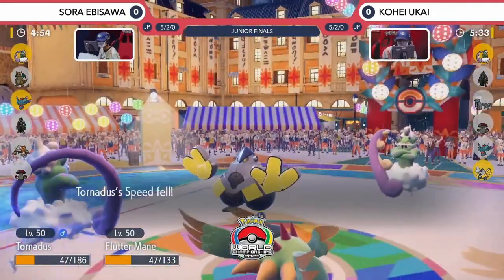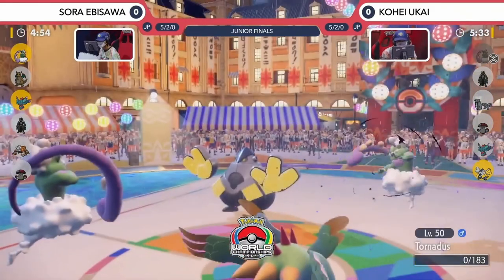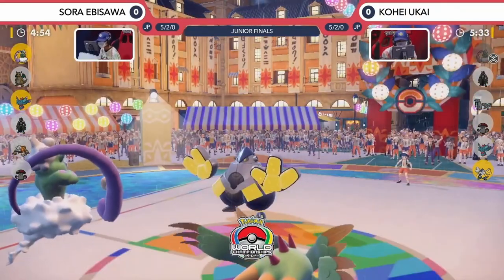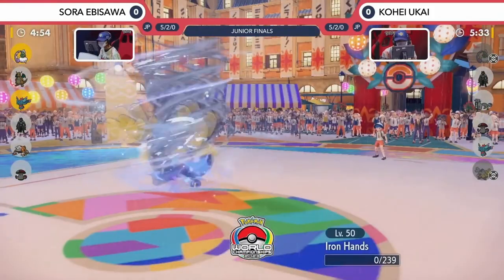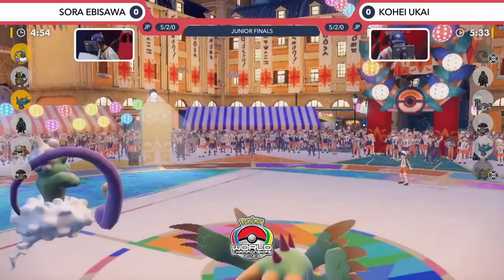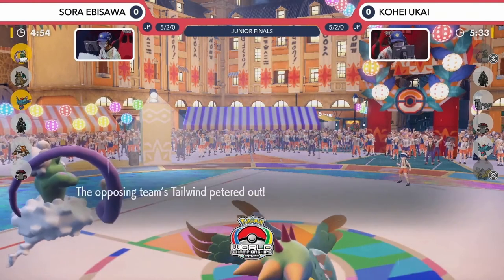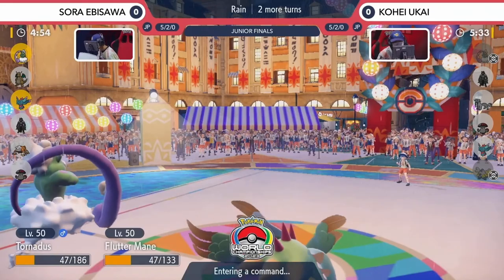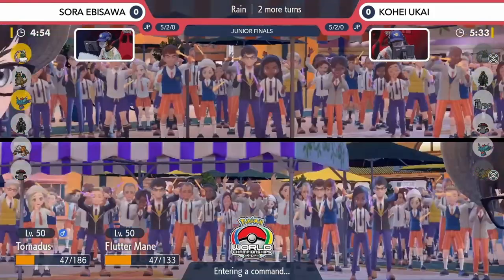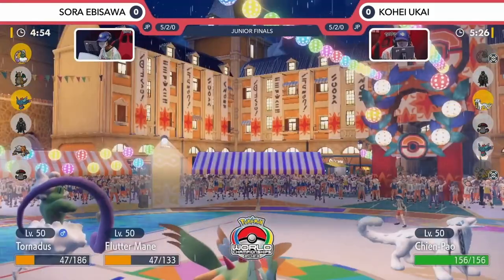The Tornadus on the opposing side does seem to be a little bit faster though — gets the Speed Drop on the opposing Tornadus, which could be critical later on. But Fluttermane not going for the double spread move here, just locking in with the Shadow Ball to get the clean KO on Tornadus. Not wanting to lock in with any Fairy-type attacks, just wanting to make sure they get that knockout onto the Tornadus. Bleak Windstorm comes out from Sora's Tornadus, picking up the knockout onto the Iron Hands — a clean knockout. But the nice thing Kohei was able to get was that Bleak Windstorm off before it went down, getting some good damage onto the Tornadus and Fluttermane on Sora's side. The Shadow Ball lock-in is actually really nice when you know Kohei has brought his Fluttermane onto the field — you want to hit it for super effective damage with Shadow Ball instead of locking into a Dazzling Gleam.